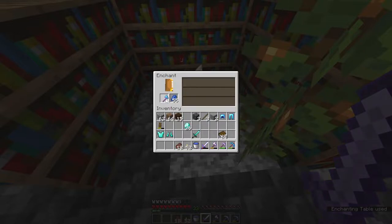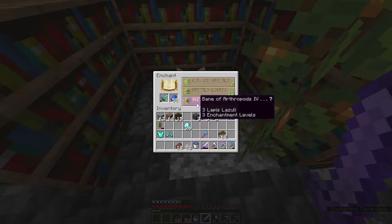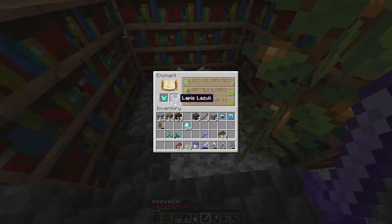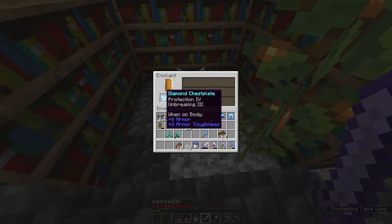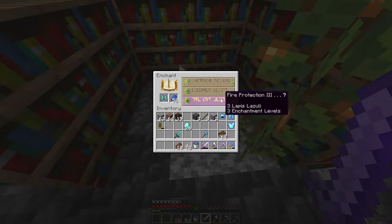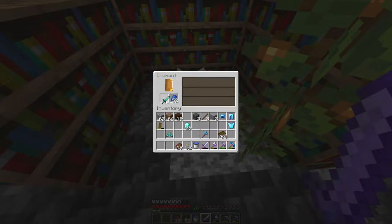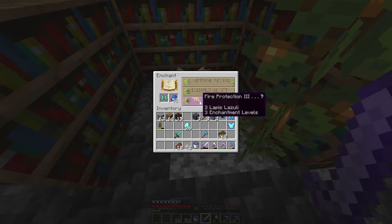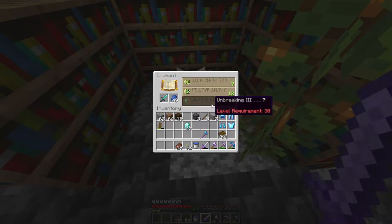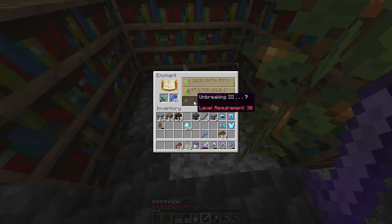I think this goes to the axe. Sword — I don't want Bane of Arthropods. Unbreaking 3 would be good. We'll go with Unbreaking 3. Oh, that's good — protection 5 and Unbreaking 3, that's really good. Fire protection would be good. Fire aspect — I'd rather go with the fire protection.